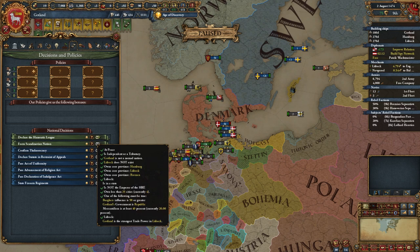I have a decision over here: 'Declare the Hanseatic League.' With the latest patch 1.34, anyone can actually form the Hanseatic League — you just need to own all three cities, Lübeck must not exist, and what it doesn't explicitly say is you need to be Germanic culture, or you need to be one of the Hanseatic cities in the eastern Baltics. So Gotland, Danzig, or Riga can do it without being Germanic culture. As Gotland I can do it.